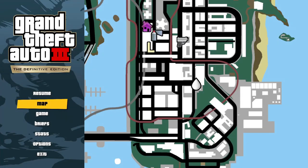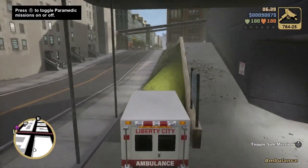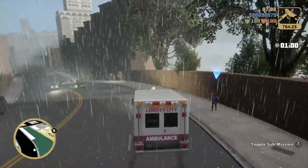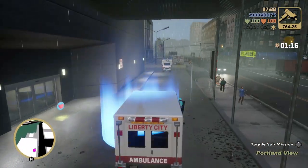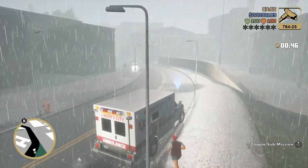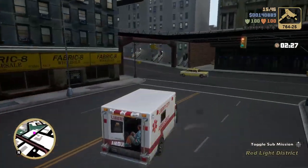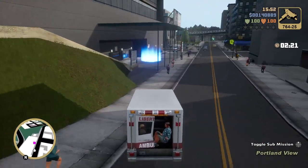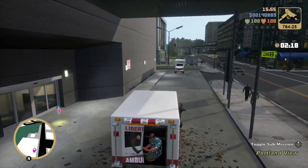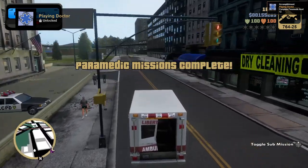Now we're going to do ambulance missions. This is not as easy as just getting packages — it's going to take some time. You've got to get to level 12 and complete level 12. Each level corresponds to how many patients you collect on the route: level one you pick up one guy, level six you pick up six people, and you can only fit three people in your ambulance at a time. A little strategy: drive before they're fully in the car because that saves you a second or two. It might take you a few tries, but you can do it — level 12 unlocks infinite sprint.